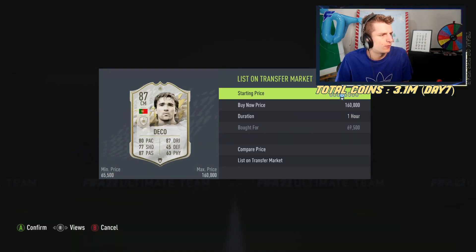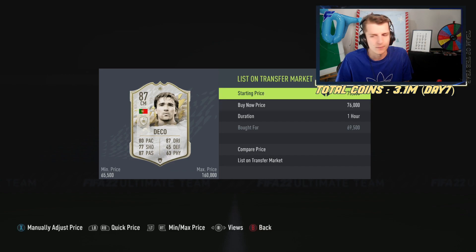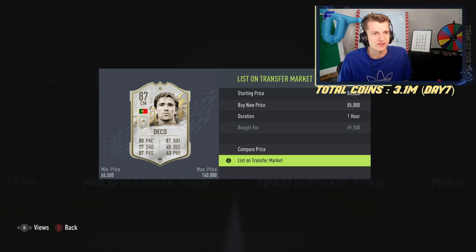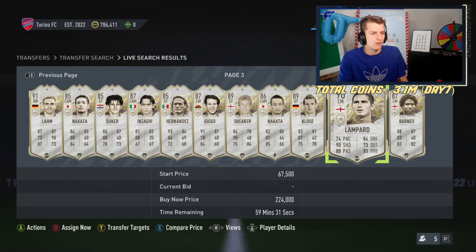We also got Deco for 69k, throwing him up at 85k. That's a 16k difference with a 4k tax and a 13k profit — best deal so far. Then we picked up Lampard for 245k, going to sell for 260k. That's a 35k difference with a 13k tax and a 22k profit after tax. Very, very nice.